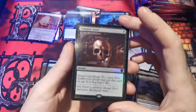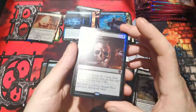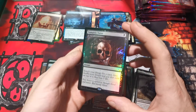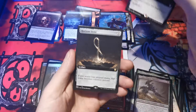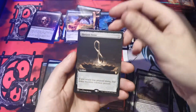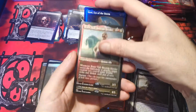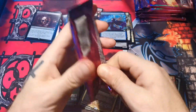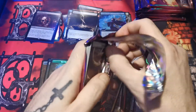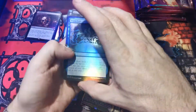Vampiric tutor foil — there we go! Wow. Swiftfoot boots, horizon stone, sienna, bruise, jared. Right on! Let's go, let's get that Jeweled Lotus — everyone wants to see it.